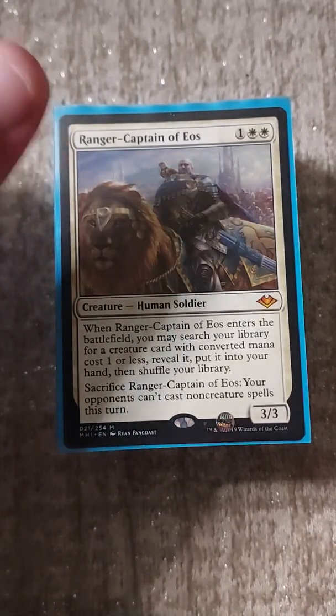Getting into our tutor package: Vampiric Tutor, Demonic Tutor, Imperial Seal, Diabolic Intent - since I have a million creatures in the deck it's a very easy Diabolic Intent. Worldly Tutor, Praetor's Grasp because I can still do things with my opponents' stuff, and Crop Rotation. I used to own the original Crop Rotation but I never use it enough to hold onto it - I'd rather make the quick buck, which I did.